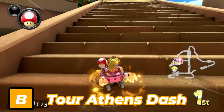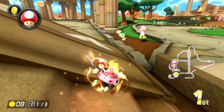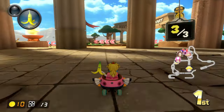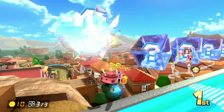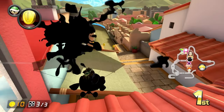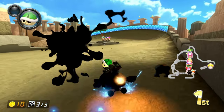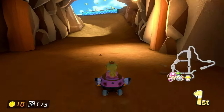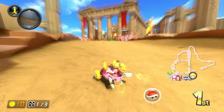Next up is Athens Dash. I love the scenery, especially going through the Acropolis of Ancient Greece, such as the Pantheon which acts as the starting point of the race. However, in my opinion this track just felt a little too short. I can complete it in under a minute, on 200cc of course. Sure, there are obstacles like swoopers, Goombas, and falling boulders like on Choco Mountain, but the track just felt too short for me.